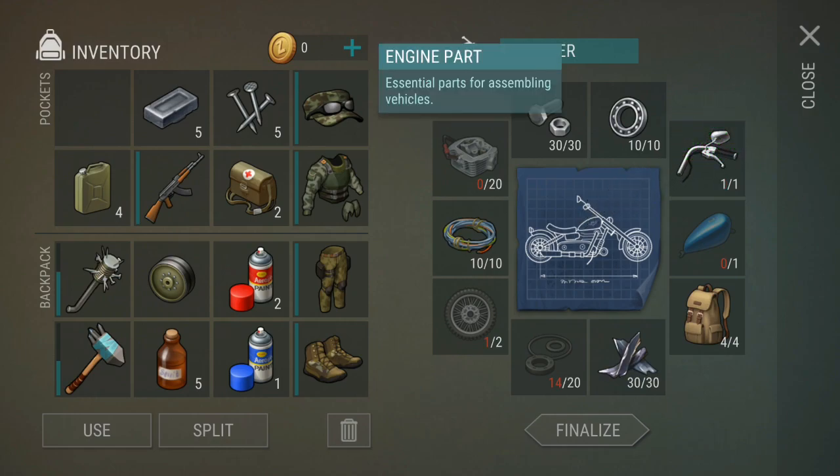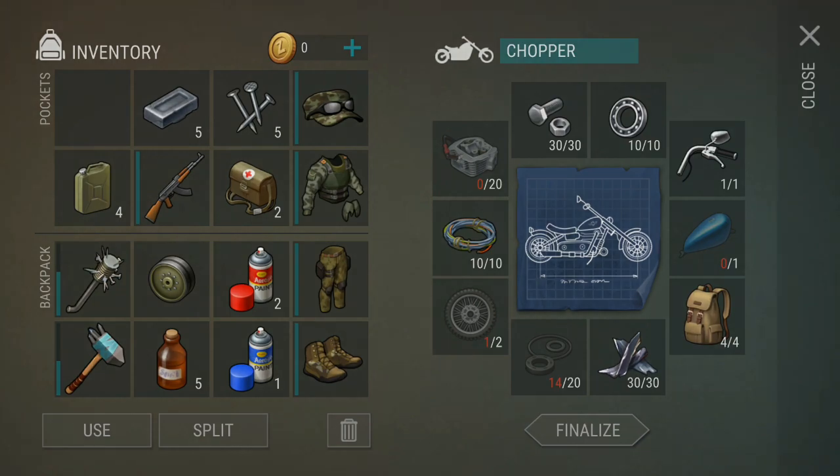Long story short, you will need to loot alpha bunker every single day in order to complete your chopper as fast as possible. I hope this video helped — thanks a lot for watching, and I'll see you guys in the next video.